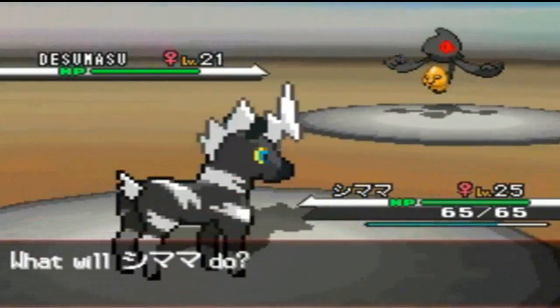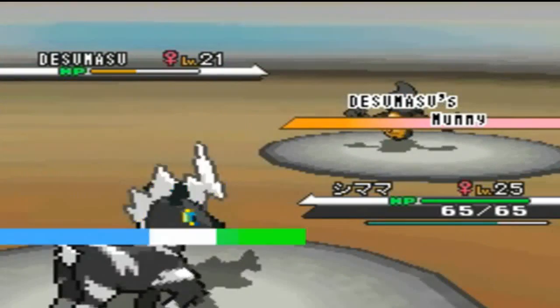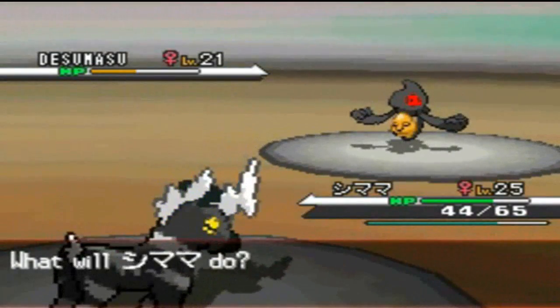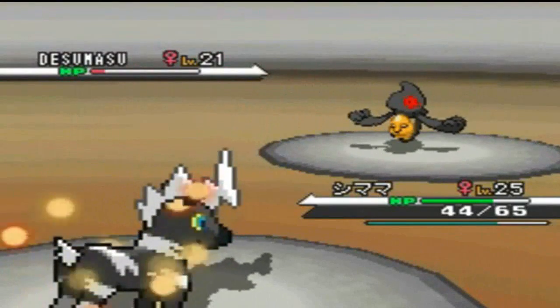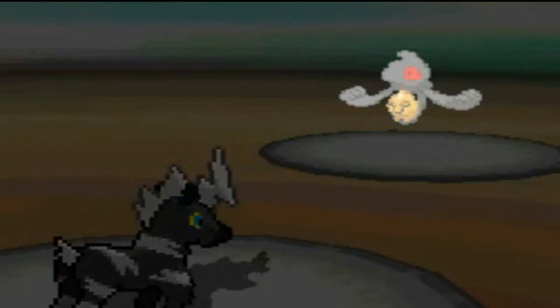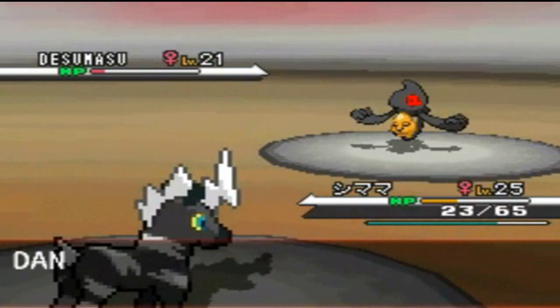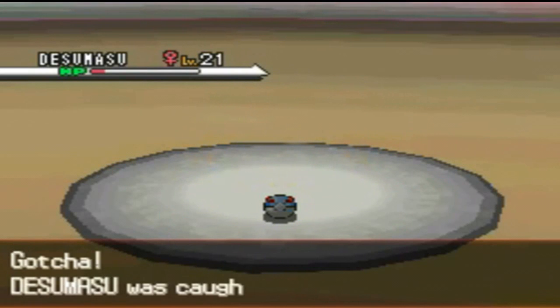Right into the walkthrough, I run into a wild Tsumasu. I'm gonna try to capture it. My Shamama now has the smart move, so this should be good for the capture. That's another one to add on to my team.